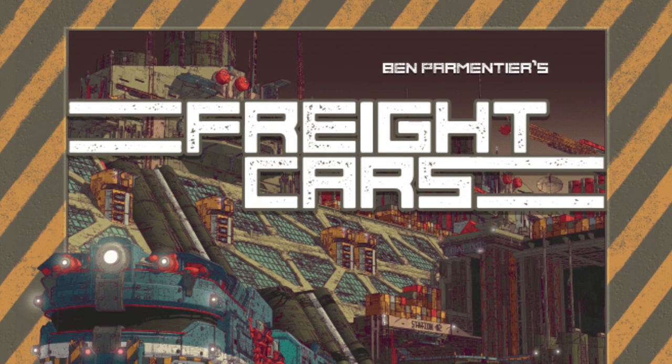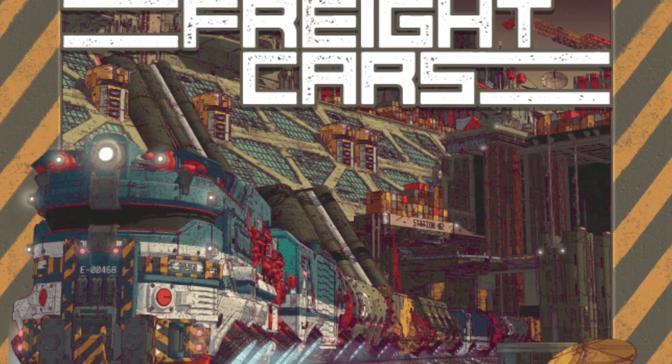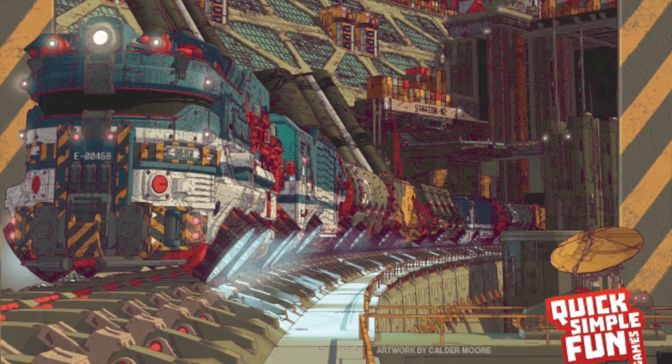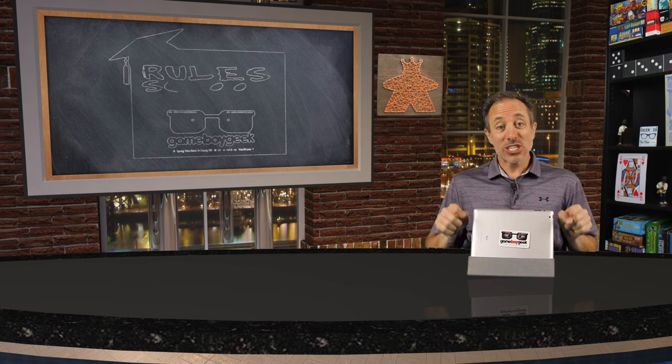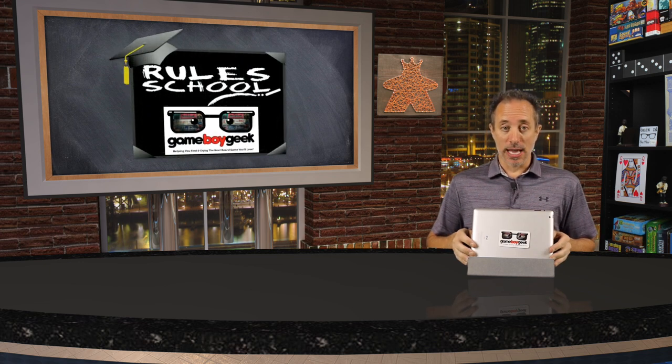Freight Cars is a Tetris-style polyomino game for two to four players. It takes 30 minutes to play, it's for ages 8 and up, and published by Quick Simple Fun Games. Today we'll be doing a rule school where I'll teach you how to set up and play the game so that you don't have to read the rulebook yourself. I've placed timestamps in the description in case you want to jump to a specific section. Let's get started.